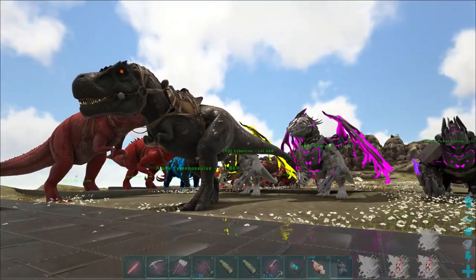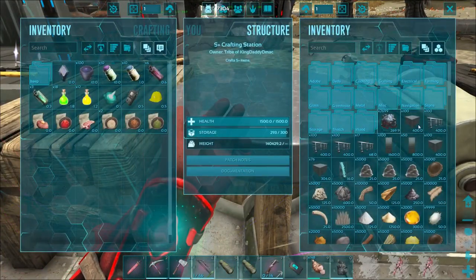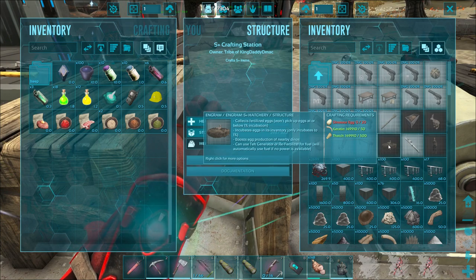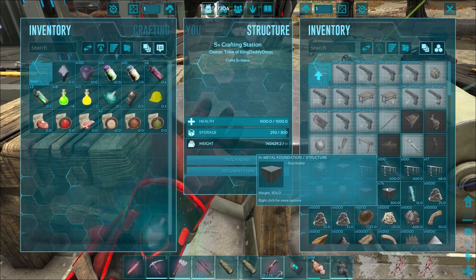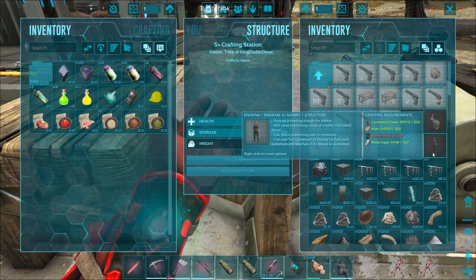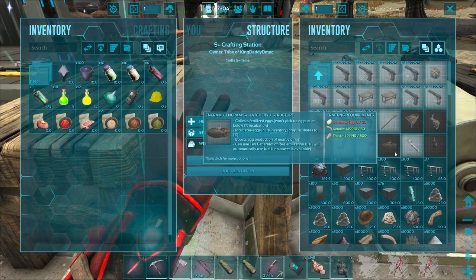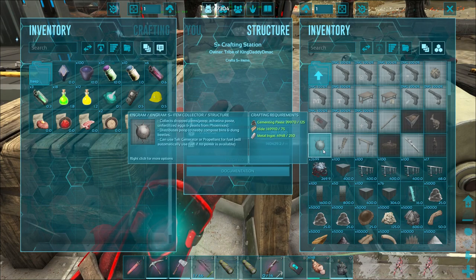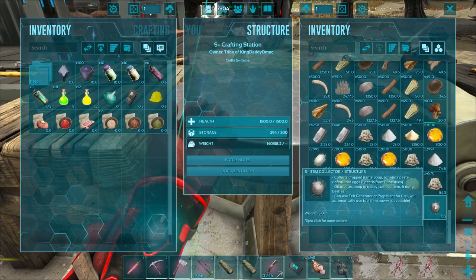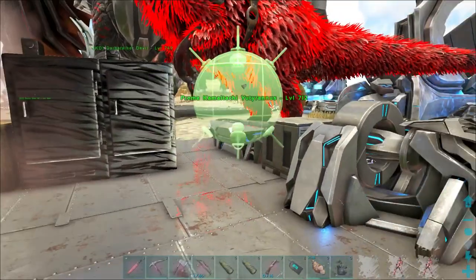Back at the base now with our new alpha T-rex — what a beauty, will of course be named next episode. We're going to proceed with dragon breeding — I'd like to lay the eggs at least today. We need to craft a hatchery, and we need 20 dino eggs to start, plus the nanny and 200 human hair and wool. For the hatchery we need the item collector first — let's craft it. This will start to pick up all the eggs for us — a very nifty item.